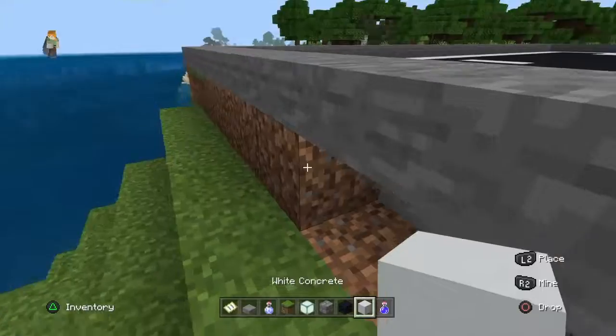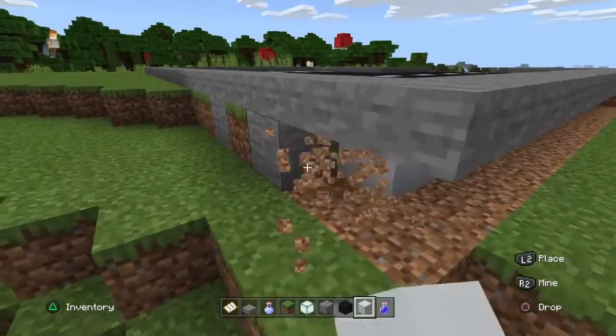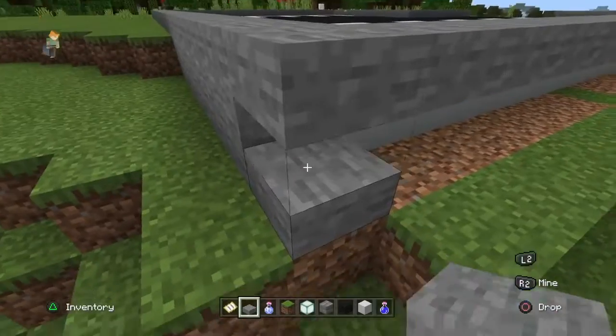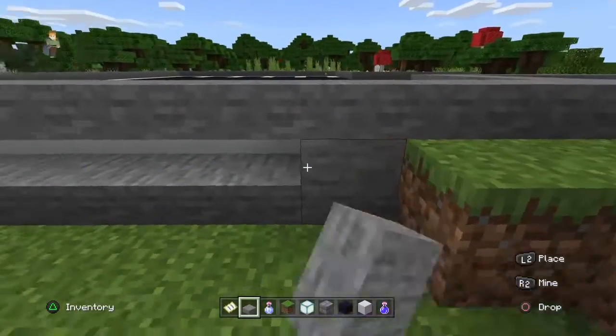We're going to start on the apartment. I think I'm going for a cyan terracotta feel, and hopefully it'll look pretty good because I'm going to use concrete as well — white concrete — to make it look modern. I'll come back with you guys once I've got a layout.